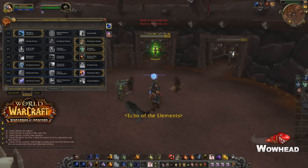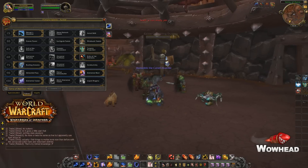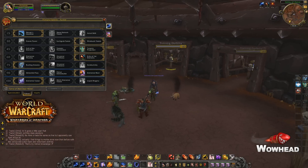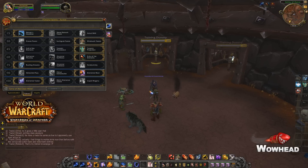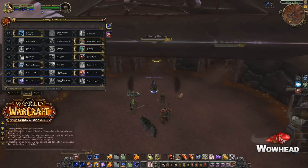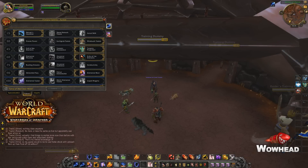So you cast your Shock and there it is — 82k non-crit. Obviously the numbers are different on level 100 talents so you really can't rely on numbers. You can see the damage was 83k before and without it was 35k, so a little bit less than half. But if you use this talent you're going to get an instant bigger burst.